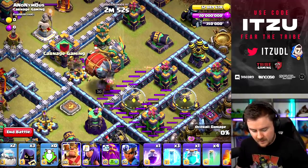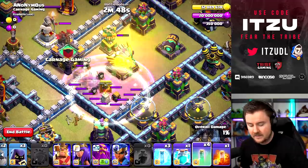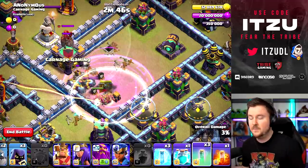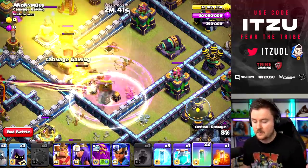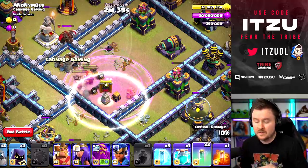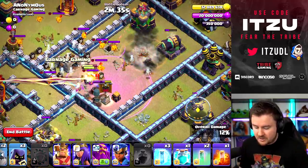First, the invisibility spell, and then obviously the rage — try to make sure the rage is covering as much as possible in this compartment. Whenever you're dropping those invisibility spells, count to four. This really helps you get those timings in really easily.